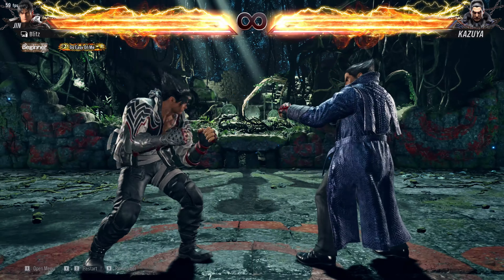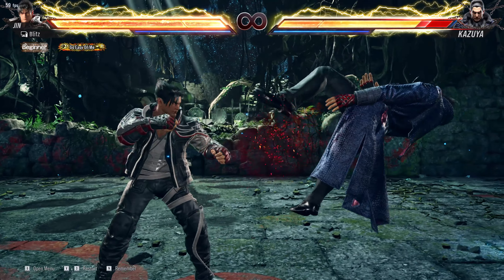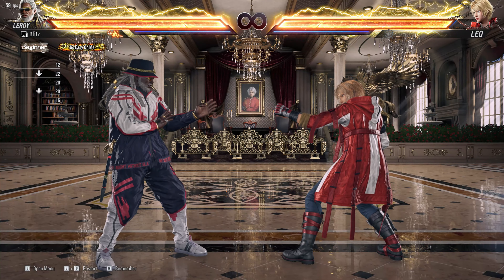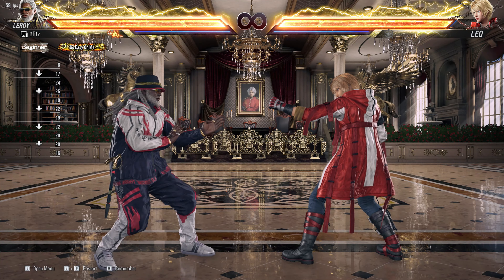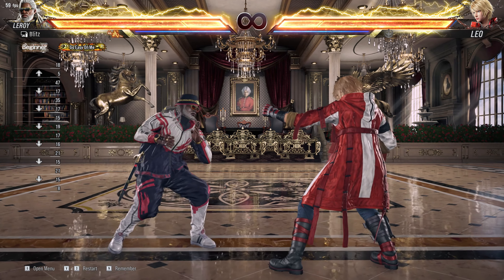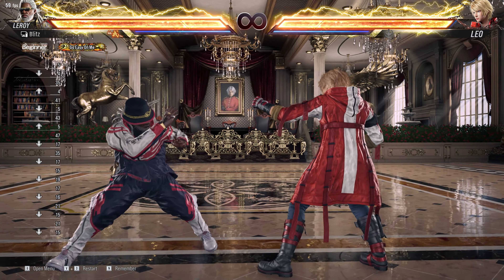The first thing that might come to mind for an instant while standing move is a quick tap on the down button and then pressing your attack button. But that's not the case — if you tap the down button you will end up doing a sidestep, which is something we don't want.